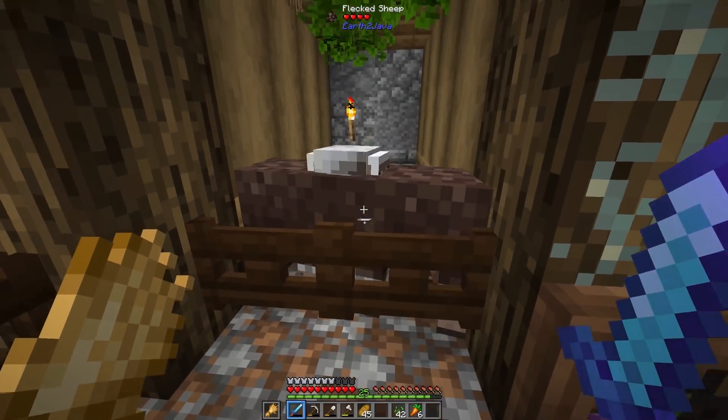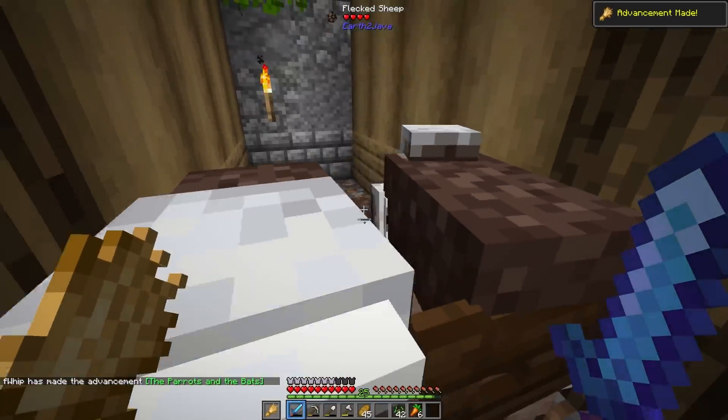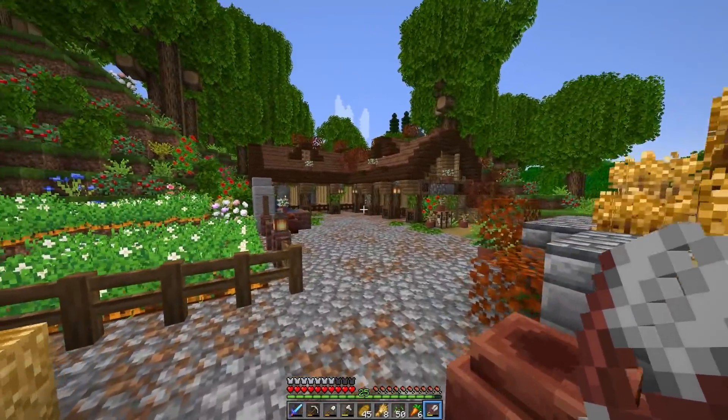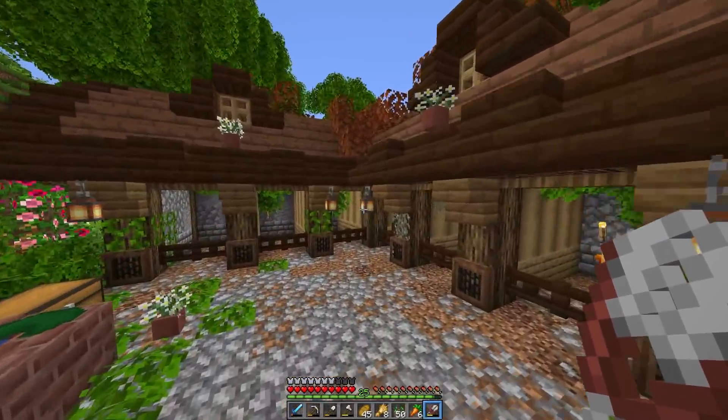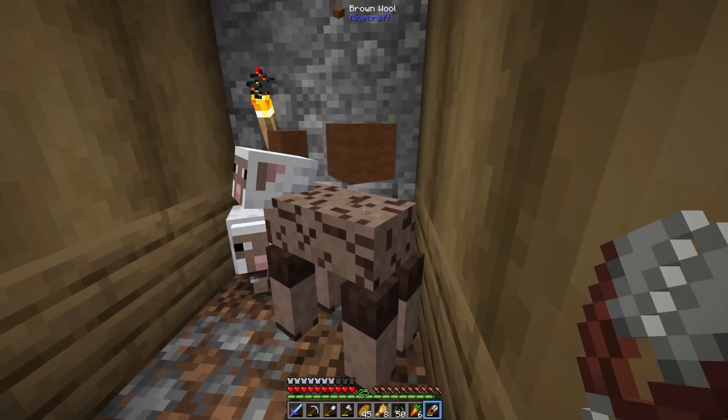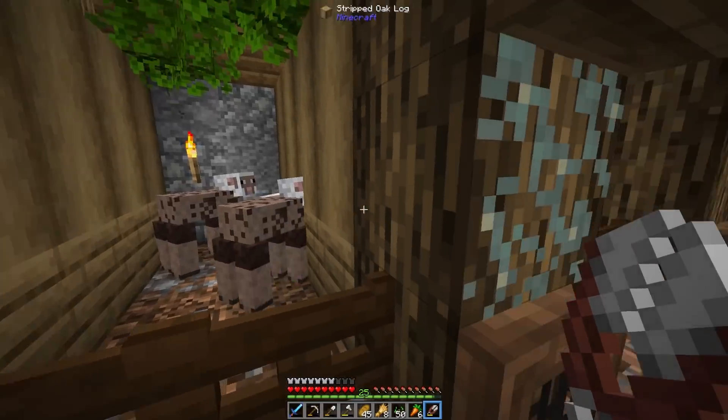Our first baby! Oh, it's adorable. These don't look like normal sheep — what color wool do we get? Baa baa flex sheep, have you any wool? Brown wool! Brown wool's cool. More brown wool. Fancy brown sheep. I like it.